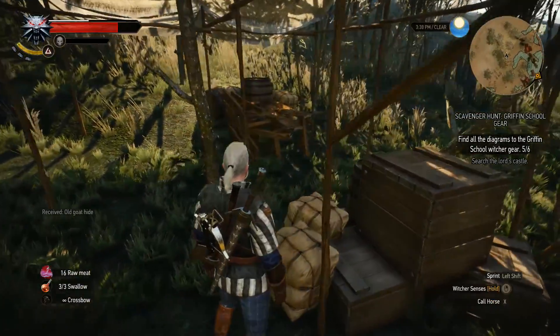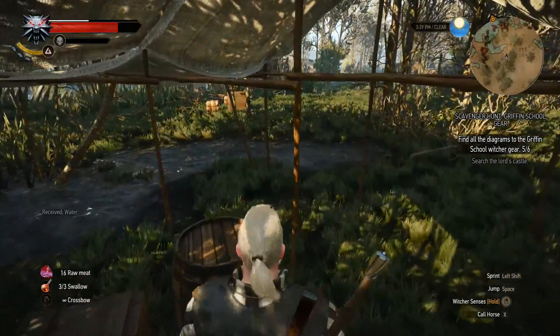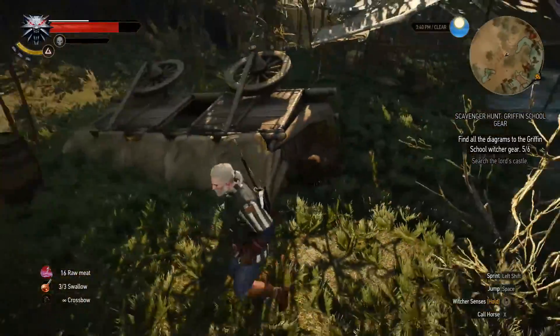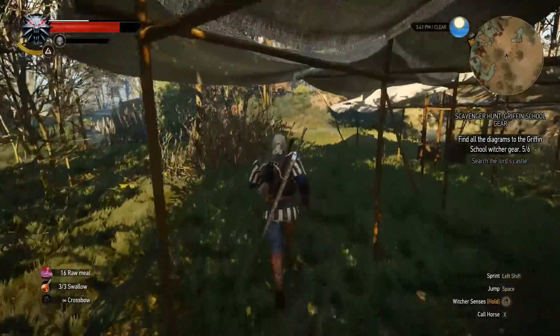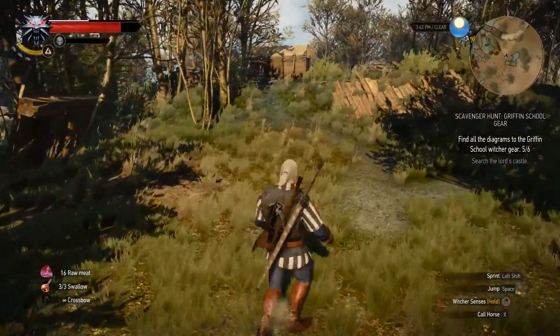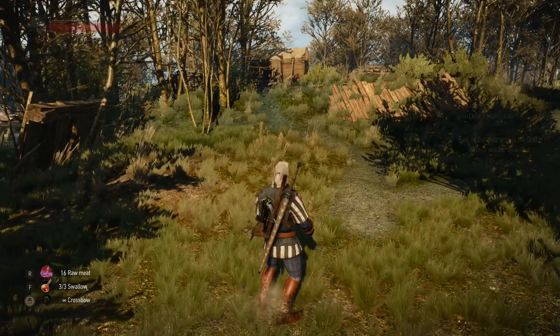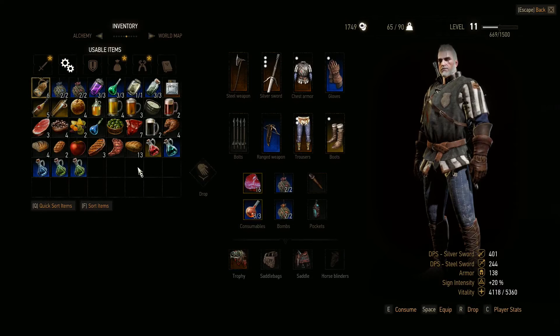The game really does want you to just steal everything. We've got a lot of little stuff — another rope ladder. I want to check how much water I've actually got on me. We'll switch those out — water is better than the raw meat for stamina regeneration. Dwarven spirit is always useful for crafting, and there's an armour repair kit too. It's all good stuff.